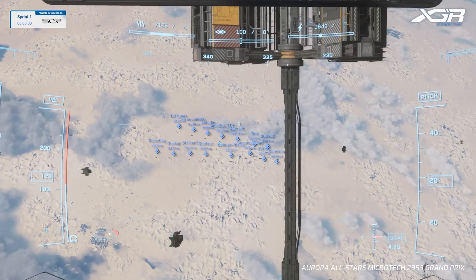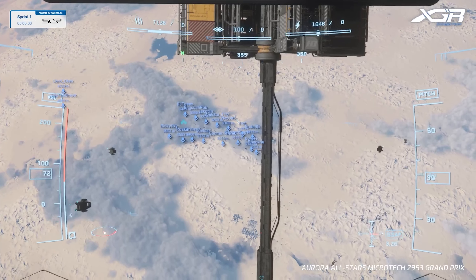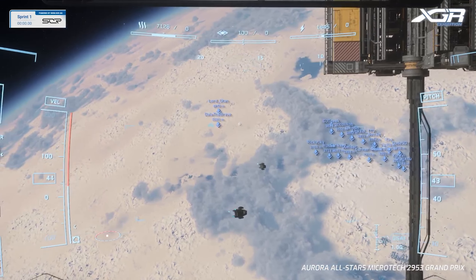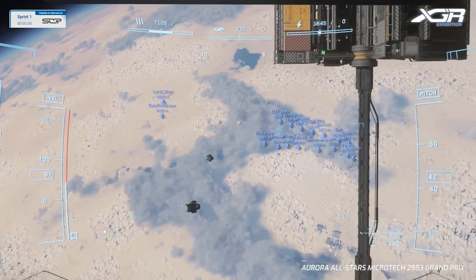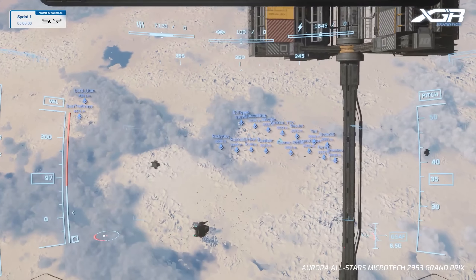It looks like we have a good number of racers here — I'm counting 13. I think it's 18; we should have 18 racers. We've got three racers back there in the overflow. There were two rounds of qualifying, and folks that put down at least one time landed in the top 20 spots on the grid. The other folks who DNF'd are in overflow.